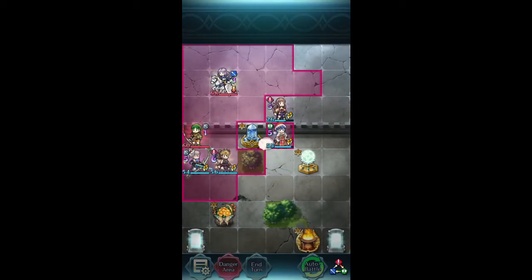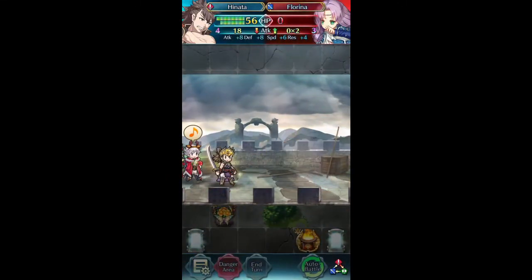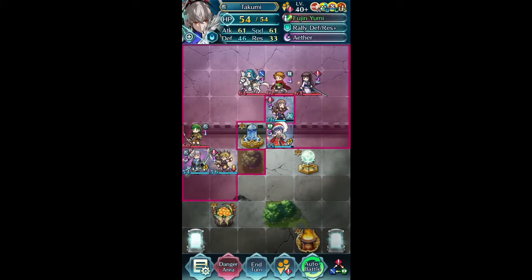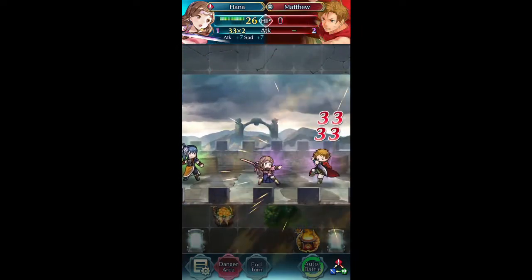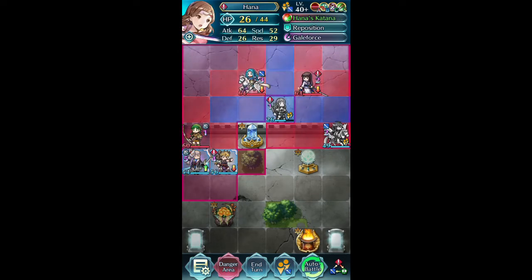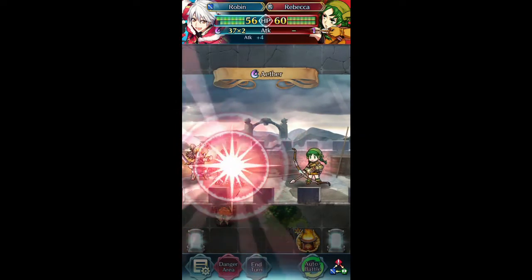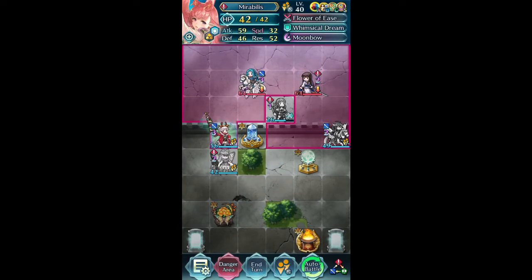Rebecca's going to go down to Hinata since he's not able to move. Since there's an Ignis here, let's see how much damage it's going to get — that's a lot of damage, 78 damage! Now I can knock her out. I'm going to knock out Matthew first. I need to change Subaki and put him here. I'm going to gang up on Rebecca and knock her out with Robin. I want to debuff her attack so she can't knock him out later, and then end of the turn.